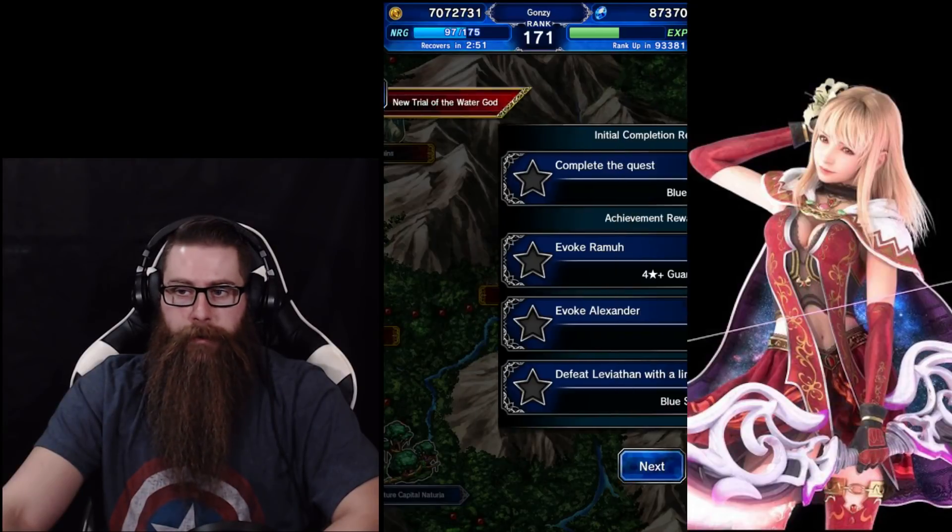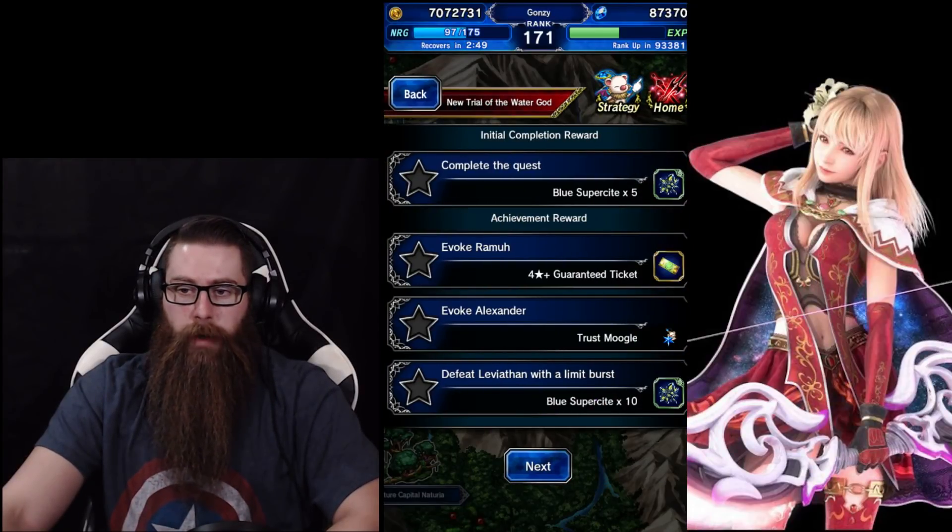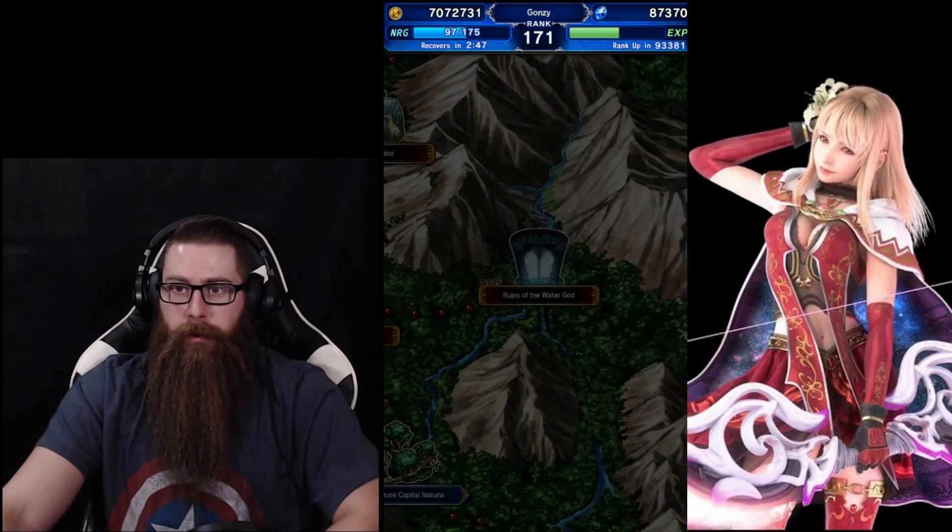Hey there boys and girls, today we're going to be doing the Leviathan 3-star fight, and we're going to need to evoke Rama, evoke Alexander, and defeat Leviathan with the Limit Burst.